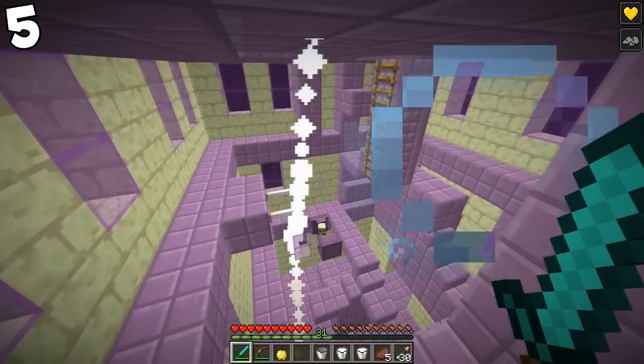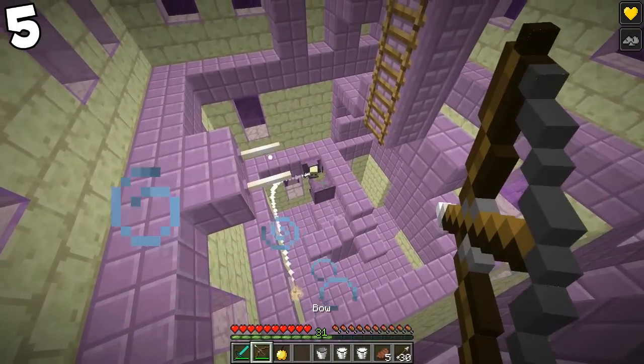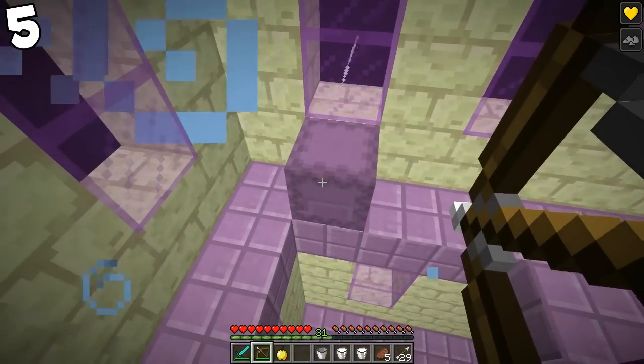When a shulker is less than half health, it has a 25% chance of teleporting away from its position.